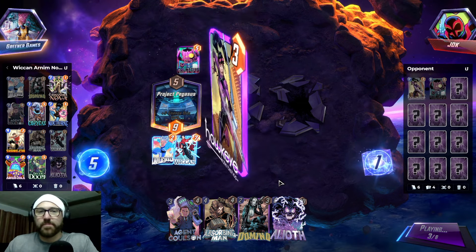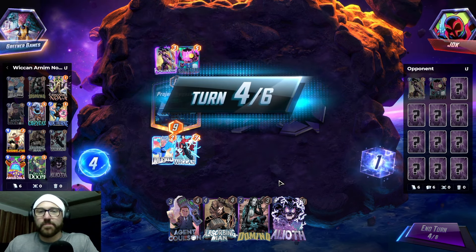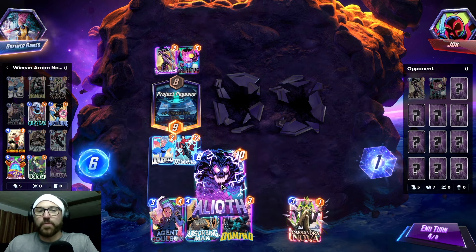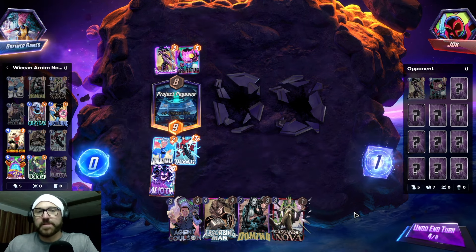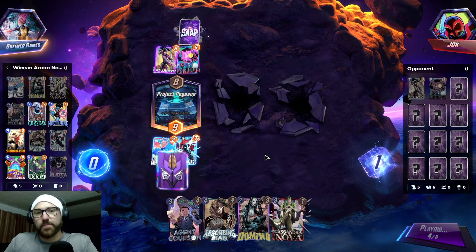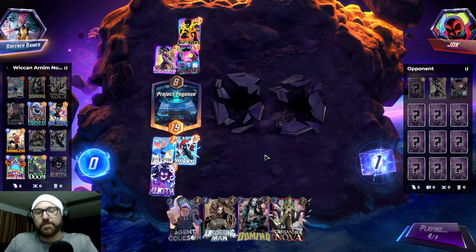I guess we chill. In case they have an Acid Arrow, we Aliath now because I still have priority. And then we get Absorbing Man on the final turn. It's an Acid Arrow — it is not.